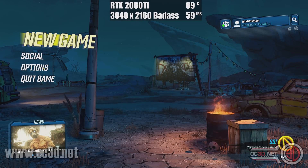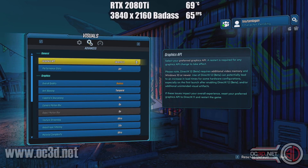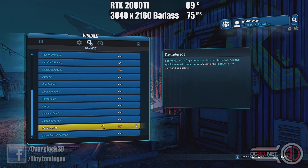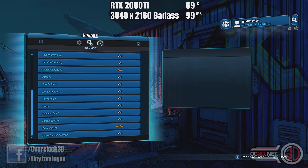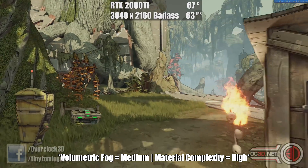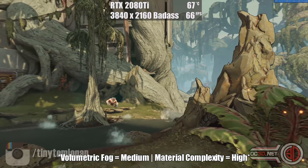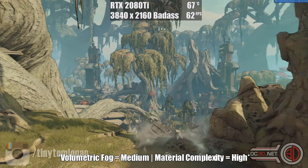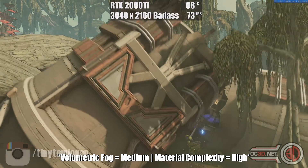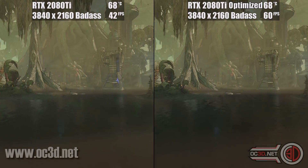When you go into the game options, the first thing we would turn from ultra down to high is the material complexity — that makes a fairly big change in itself. Then with the volumetric fog, if you go from ultra down to medium and go back in, you'll see we've gone from 40-odd frames per second to a healthy 60-ish fps, sometimes dipping into the 50s. We're now coming down a little ravine, going underneath the building again, and at the point where we paused before, you can now see the old versus the new.